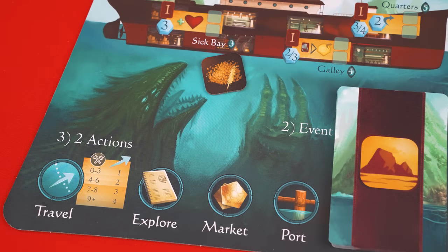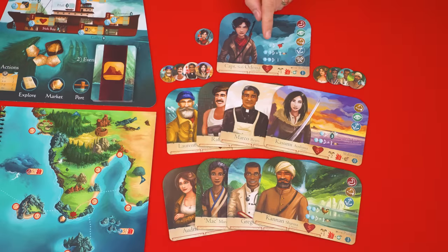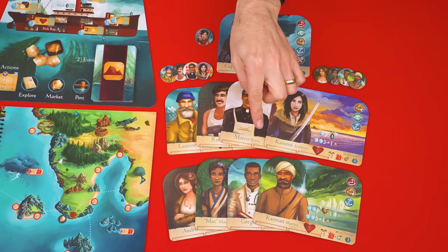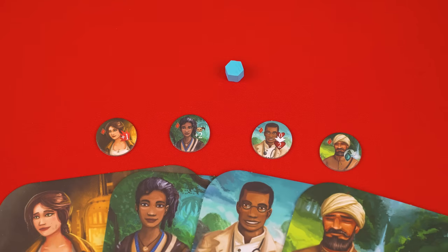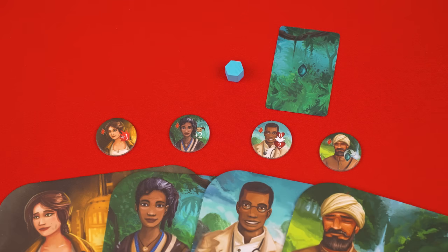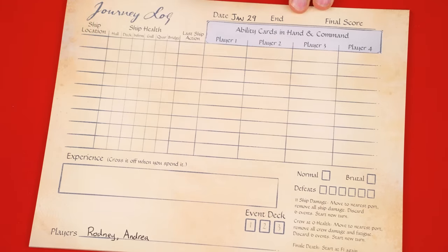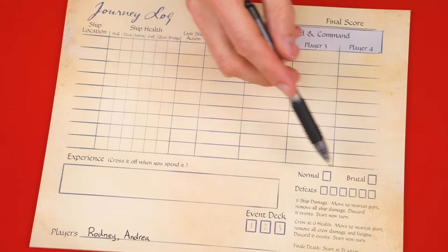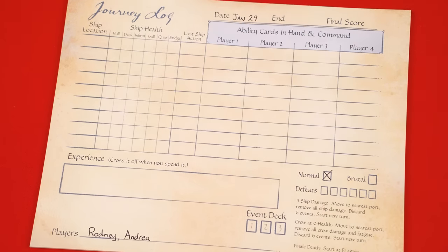Take one grain and three coins and add them to your ship's supplies which are stored on the ship board here. This is Captain Odessa. You place her board near the ship and then distribute the rest of the crew as evenly as possible among the other players along with their related synergy tokens. Then give every player one command token and one ability card, but ability cards you have you keep private. Next decide on the first player and give them this Captain token. Now fill in a new log sheet from this pad writing the date at the top and the names of all the players at the bottom. Then decide if you're playing on normal or brutal difficulty and indicate that here. I'll explain the difference between these modes in more detail later.